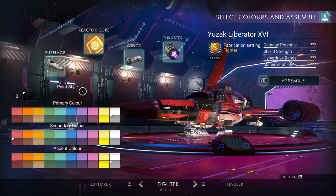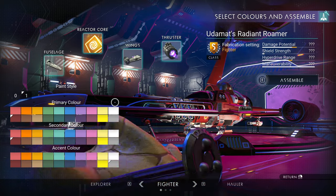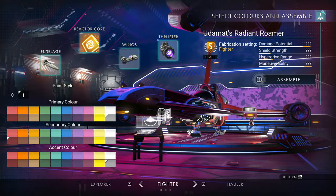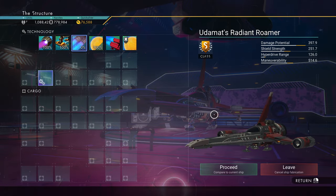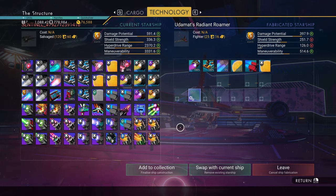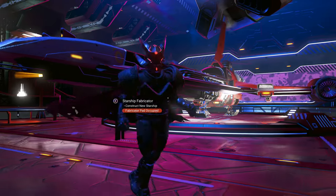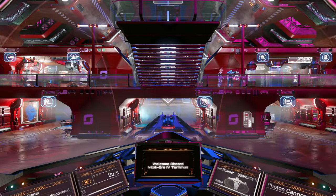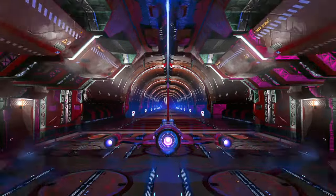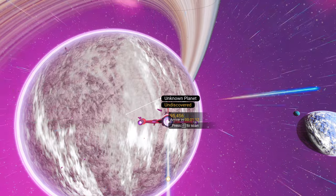I'm going to swap this part out because I do want this one. Going to go with metallic again, and that looks very beautiful. Here's what it looks like — it genuinely looks fantastic. You can swap with it, or you can add to the current collection. I'm going to add — and there it is. You can hop in and fly out of the station with it directly from this landing pad. And that's how you customize or build your own ship.